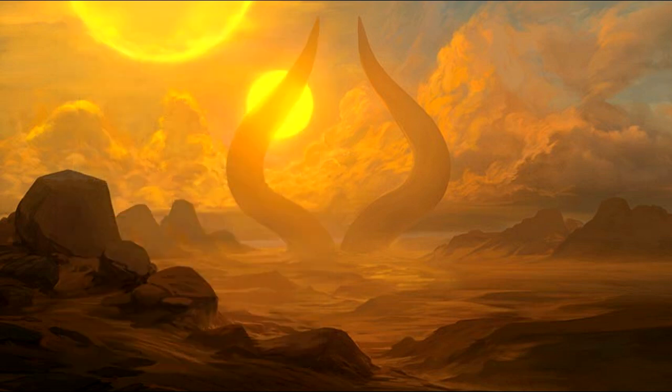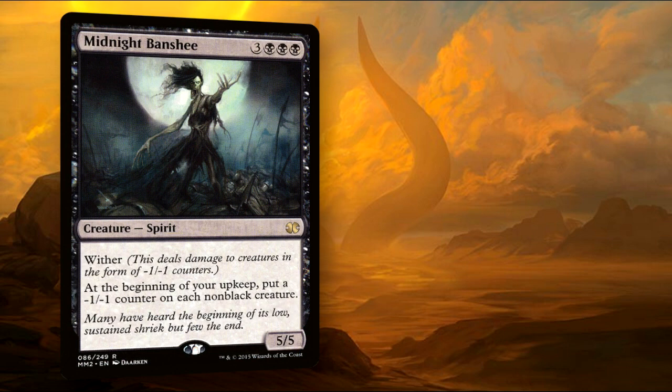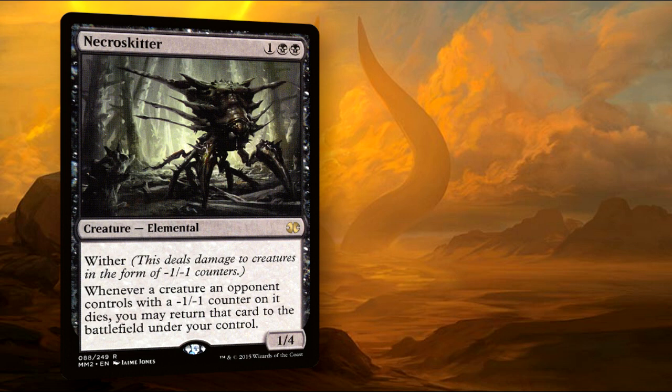Now for some of the really valuable counter shenanigans that are going to make this deck far more powerful than it might first look. Carnifex Demon comes in with a pair of counters, but for just one black mana and removing one of those counters from him, he can put a minus one minus one counter on each other creature. This gives him so much utility in the form of counter placement and board wipes, giving all the triggers for some of the cards we're going to discuss later, in addition to Hapatra. Midnight Banshee drops a counter on each non-black creature, making sure we will always get some counters placed.